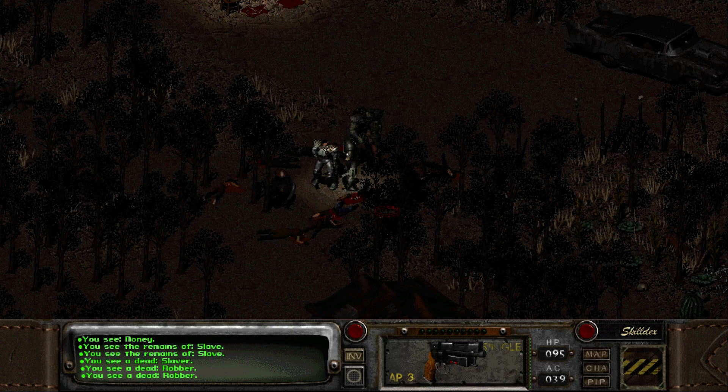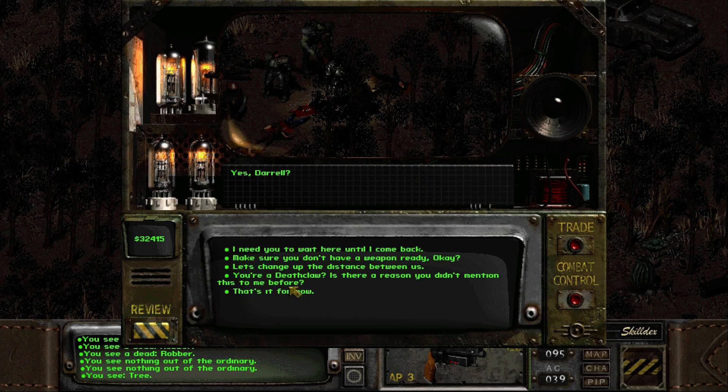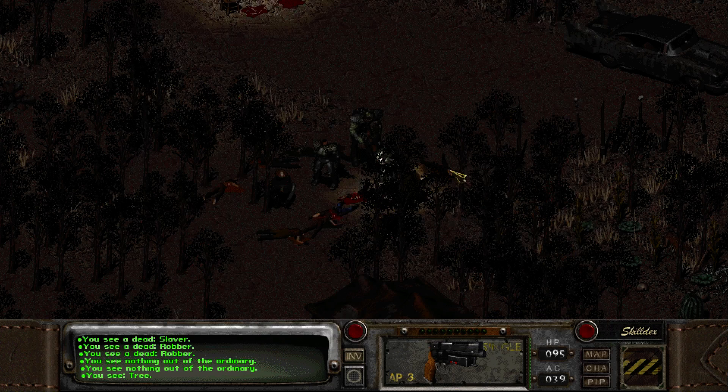You're a Deathclaw - is there a reason you didn't mention that to me before? 'Oh, I'm sorry to have deceived you. But humans have a habit of shooting Deathclaws on sight. I felt it would be to my advantage to hide my identity until you could see for yourself that I am on your side. If you want me to leave, I'll do so. But I'd rather stay and help you on your quest. I want to show that humans and Deathclaws can work together as friends, not enemies.' I understand why you felt it necessary to hide your identity - I think we can work together, so please stay. But don't deceive me again, Goris.